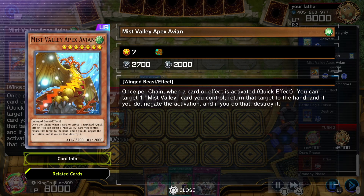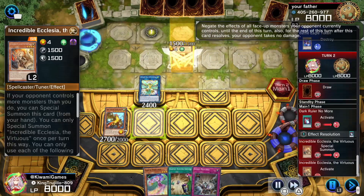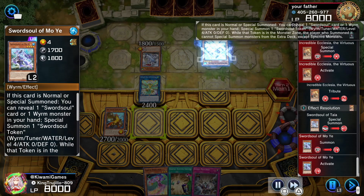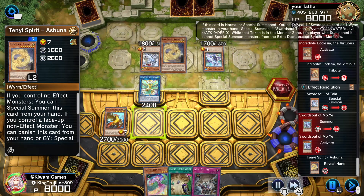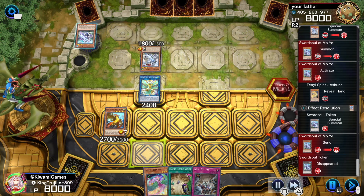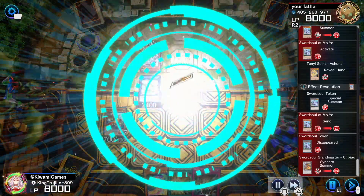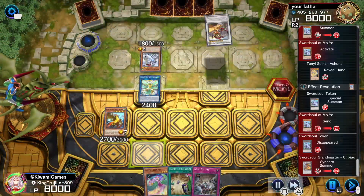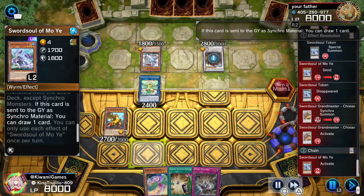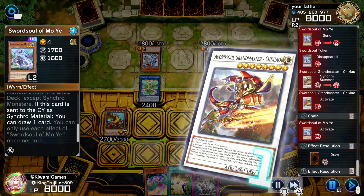At the end phase I can special summon a monster, so we get the Avian — this card is pretty much like an omni-negate. But we get hit with Dark Ruler No More. So first game we get hit with Evenly Matched, second game we get hit with Dark Ruler No More. But it's alright — it's Harpies, the underdog right here! I feel this deck, if it has more support, could really go in and make some interesting plays.